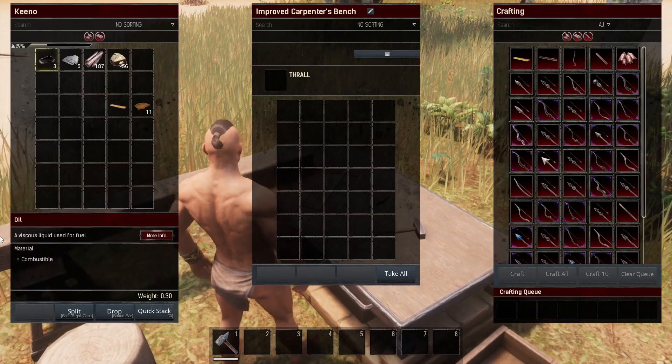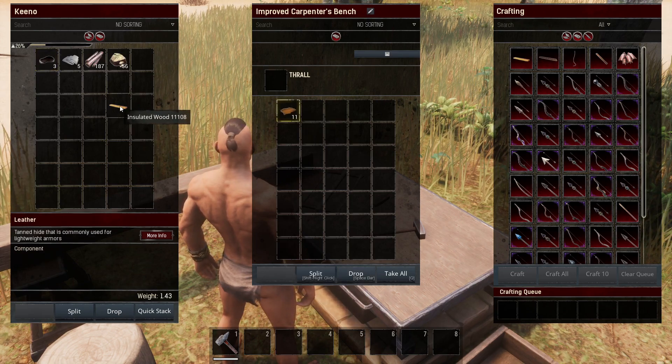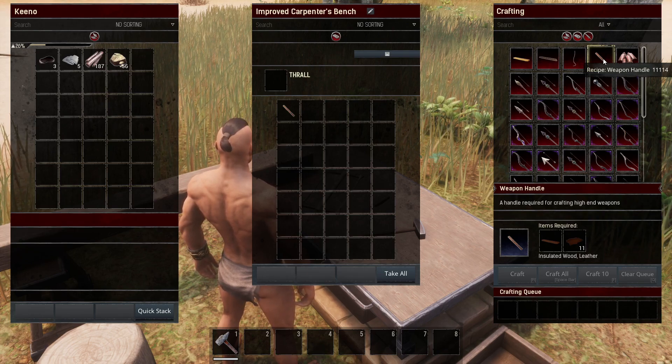I'm going to click E on this and, as you can see, here's the recipe for the weapon handle which I already have. So I'm going to move over the 11 leather and the one insulated wood that I need to be able to craft this. Very, very easy. I'll click Craft now and that will craft the weapon handle that I need.